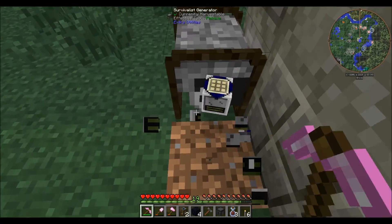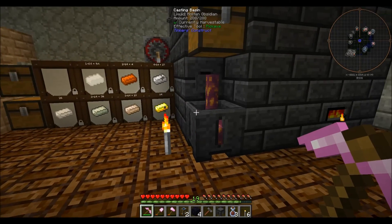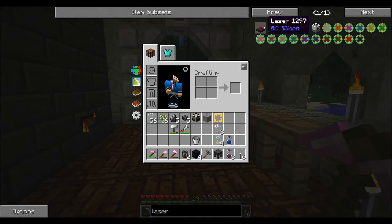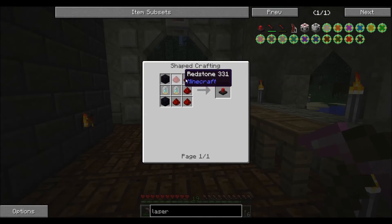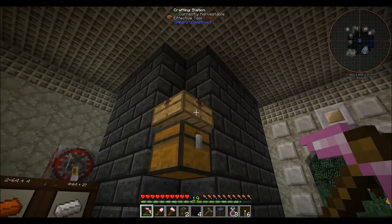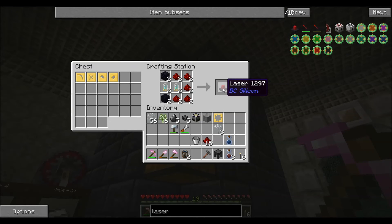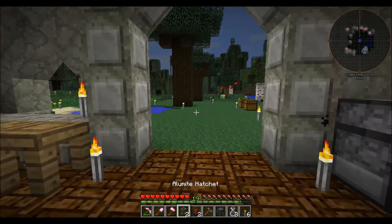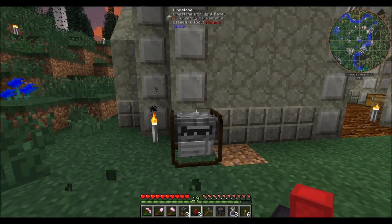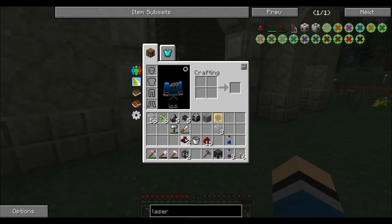Let's disconnect the fabricator so this energy can fill back up because we're gonna need all that power later for our laser. Let's put the laser together. We may as well make two of them actually because we've got the tubes for it, and the more you have, the quicker it'll go. We're going to need some basic cables to tie these all together, and we still need the assembly table.